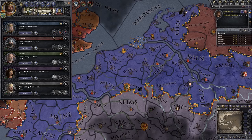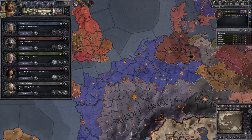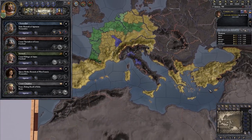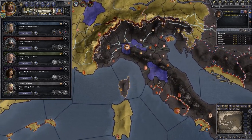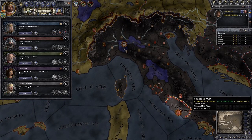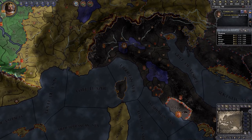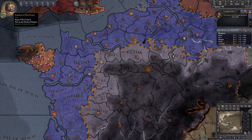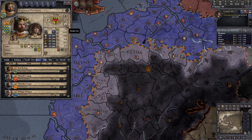Finally we've got our chancellor. What I want to do with him — I don't want to fabricate any claims, because as we discussed, if we look at our diplomatic relations there's already a massive amount of space we could lay claim on. You'll also see a little bit of extra blue on the map now because we have an alliance with the king of Lombardy since we married his daughter. A very important thing to find out is who you need to raise your reputation with, so we're going to click on our ruler's portrait.